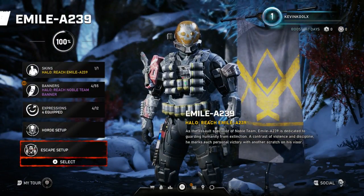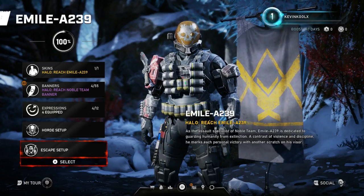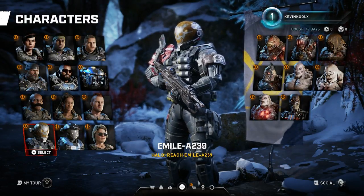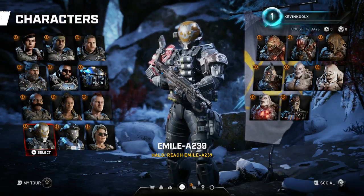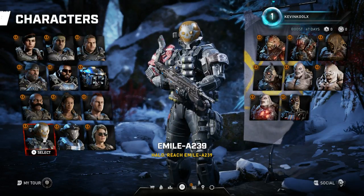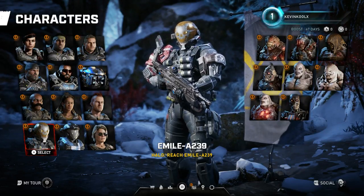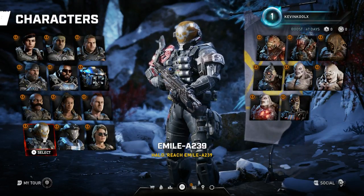Escape mode has a similar kind of setup as well. I would tell you guys how to play this character better in each mode, but sadly we can't connect to the servers at the moment. So that's everything customization-wise for Emil in Gears of War 5. If you want to see a video about Kat or any other explanation videos, tap that like button and leave a comment below. I'd like to make a review video on how to play Kat and Emil in Escape and Horde mode — let me know if you'd like to see that. I'll catch you all in the next video, peace out.